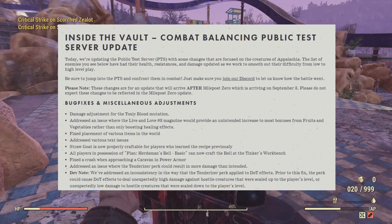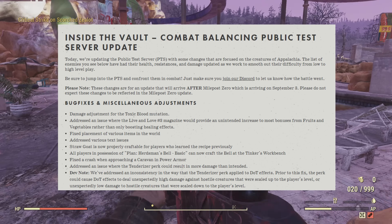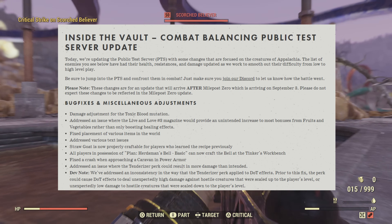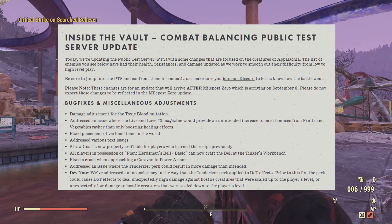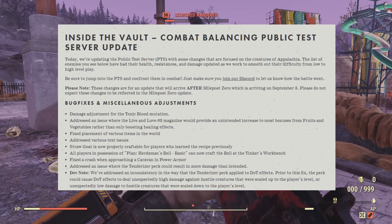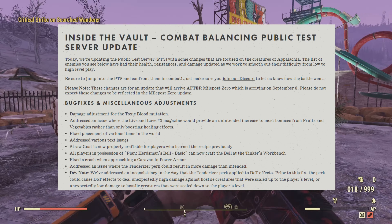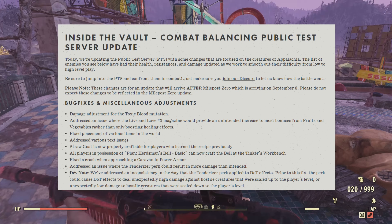The straw goat is now properly craftable for players who learned the recipe previously. All players in possession of the planned Herdsman Bell Basic can now craft the bell at the tinker's workbench. Also: fixed a crash when approaching a caravan in power armor.